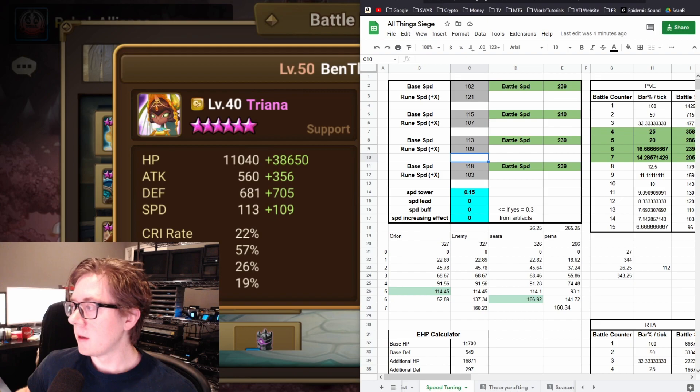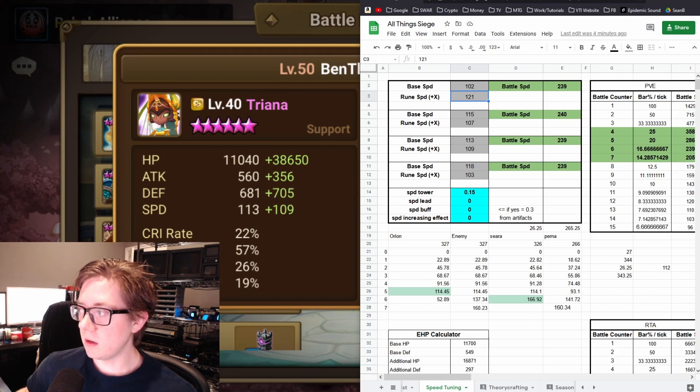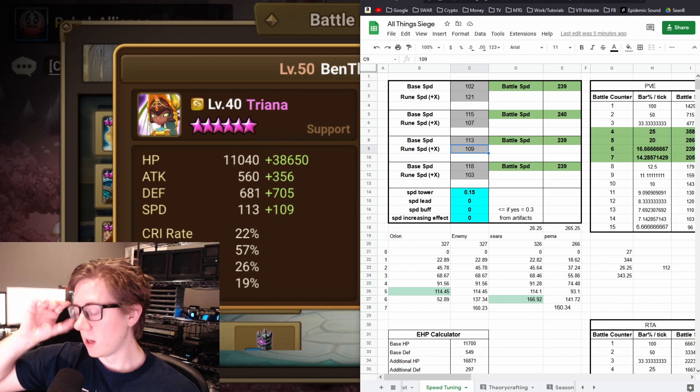As far as speed tuning goes: base speed of Chami is 102, base speed of Vigor is 115, and base speed of Triana is 113. I recommend getting them to the 239 breakpoint if possible. If you don't know about speed breakpoints, I've made a video breaking that down. That means you need plus 121 on your runes from Chami to reach that, and plus 107 to get Vigor to 240. You want Vigor to be a little bit faster than Chami — as close in speed as possible but still going before her — so he can set up the defense break for her to take advantage of. If you have them one speed apart, it's highly unlikely you'll ever get cut in between. And Triana with 113 base needs plus 109 to get to 239, so she'll move last on the team, which is fine for any cleansing she might need to do.